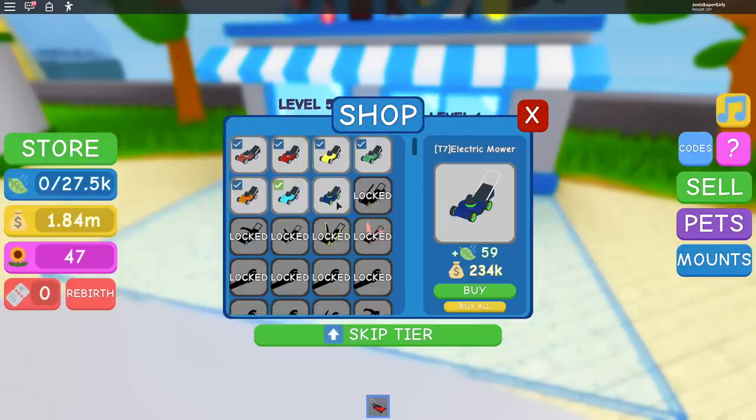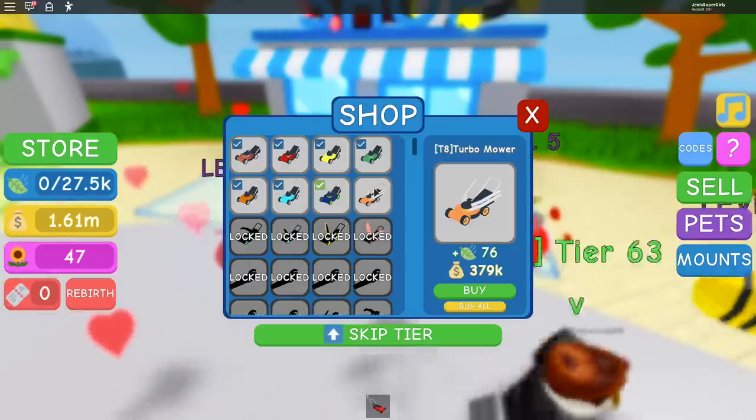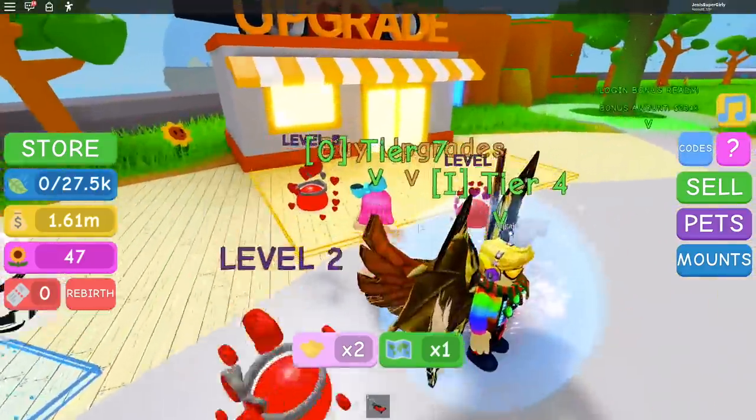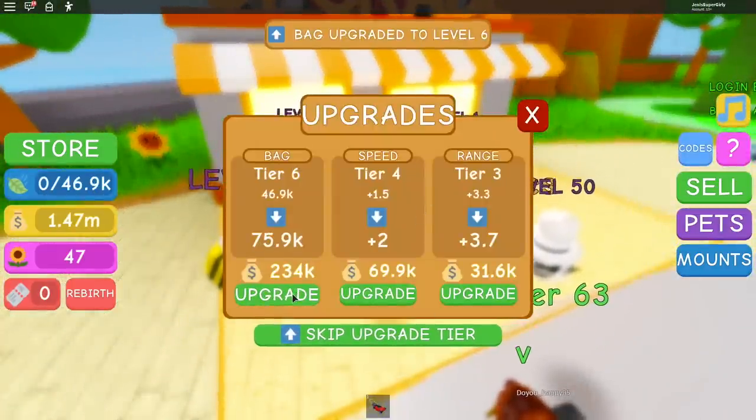I need to upgrade my bag right now — this is ridiculous. I got a Traveler Slime! I have 1.84 million. Wait, I should buy a new mower while I'm at it. He's only 1.6 million but I'm equipping him. 234,000 — I can't afford that so there we go. You need to upgrade the bag space because there's so much to mow.